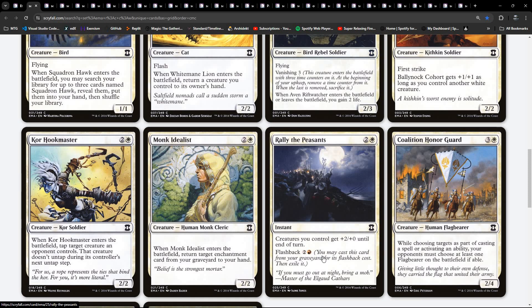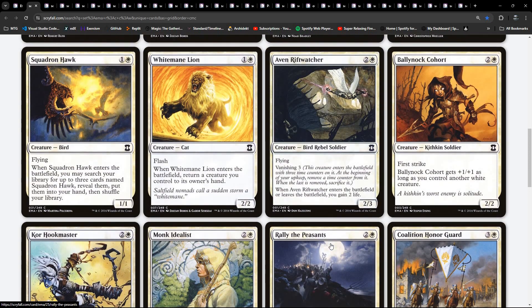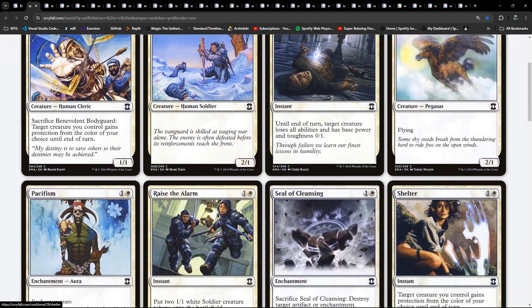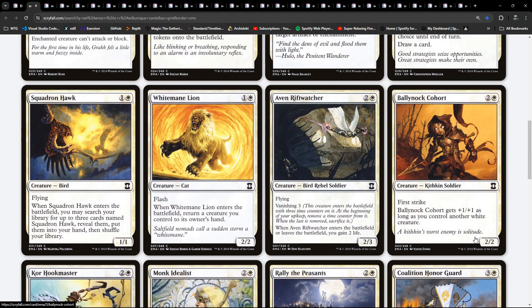Here's a white-red card because red's flashback - not in the casting cost, but red in the flashback. What I'm looking for is: do we have any life gain here? I don't think so, not as a main strategy at common anyway. Bird rebel soldier - always interesting to see what multi-creature types they have. Human monk cleric.